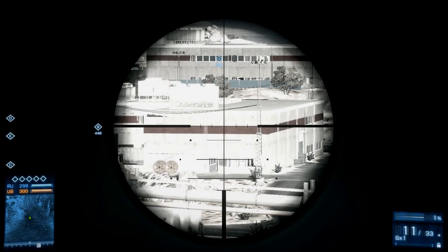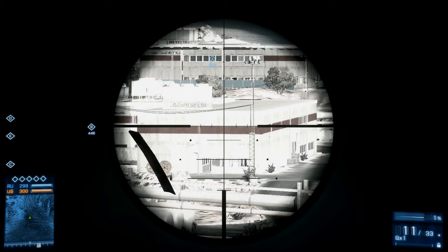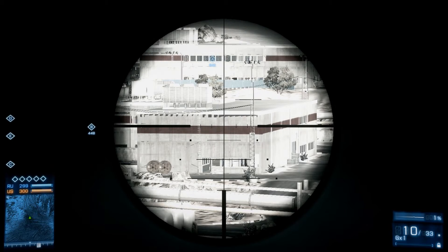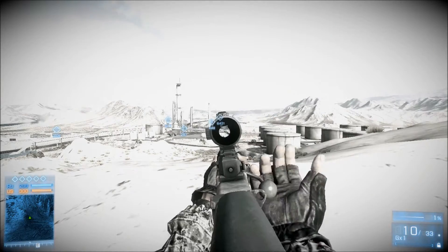Alright, welcome back. I am now using the 12x scope with the L96. Let's see the bullet drop on this. I'm aiming in the exact same spot as last time, so away we go. The bullet drop is actually a little bit below the first line. So the M98B was above the first line, and now the L96 is below the first line.